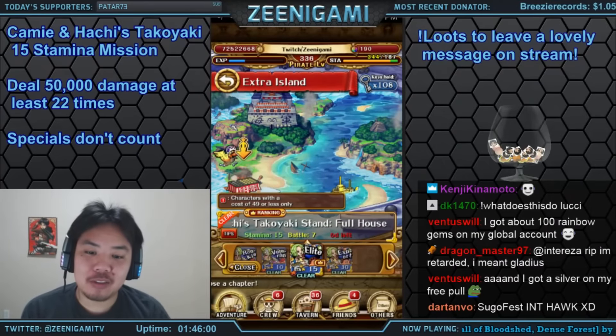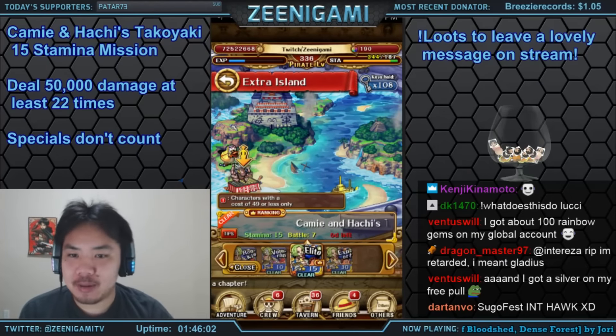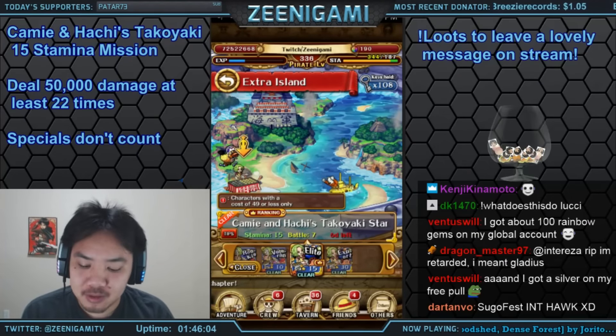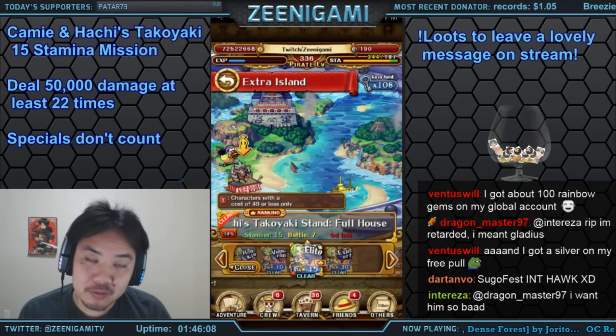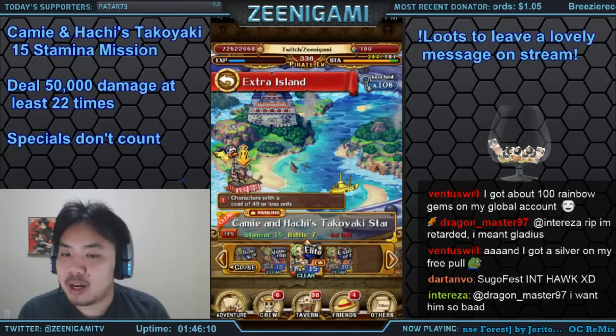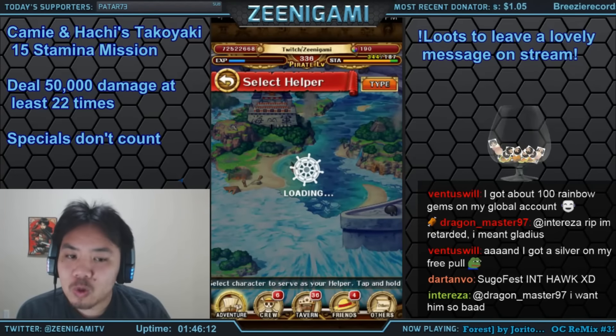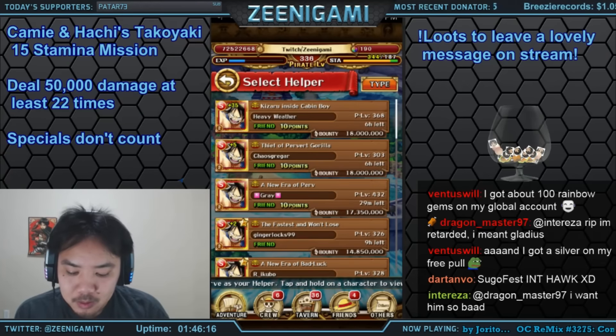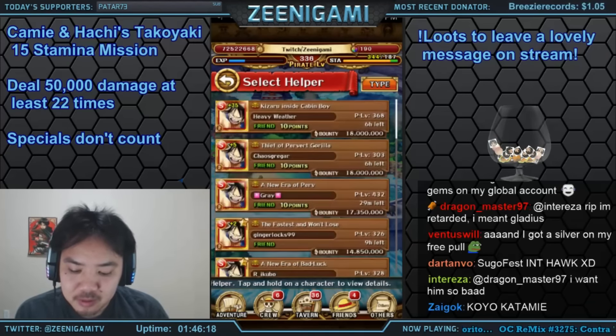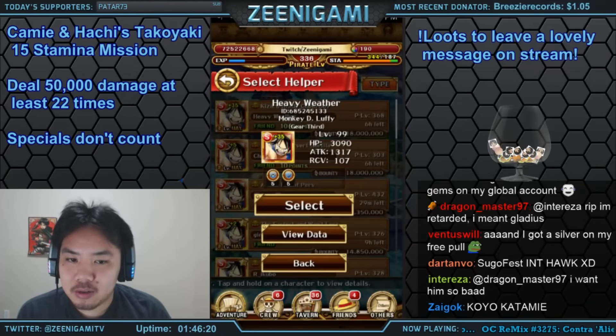What's up guys, Zenigami here. Let's go through the 15 stamina Camie and Hachi's Takoyaki Stand. The island condition is that you cannot bring characters of more than 49 costs — so basically no raid boss, no six-star characters. We're going to be using a Gear 3 Sadie team mostly because Gear 3 Sadie allows us to bring a few weak characters.